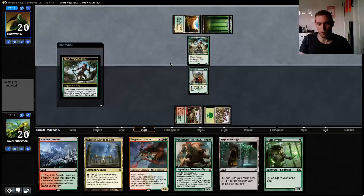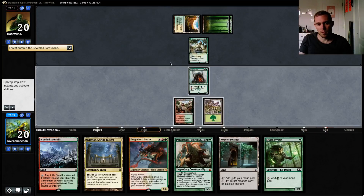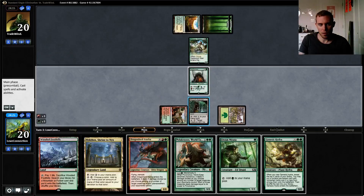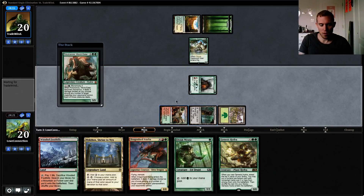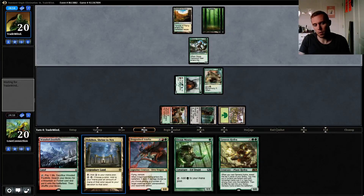Yeah, this looks like the Green/White deck. Here we're going to play Pelucranos. For me, it wasn't good to show him the Rogue's Passage there — it might be better to play Nyctos.